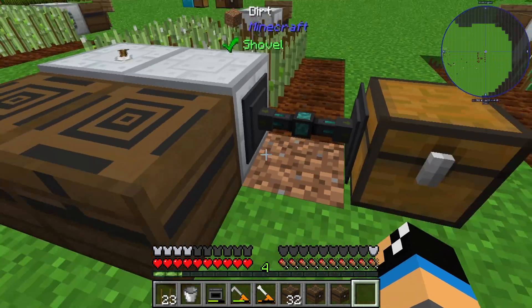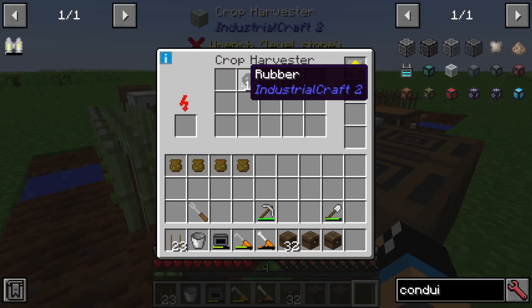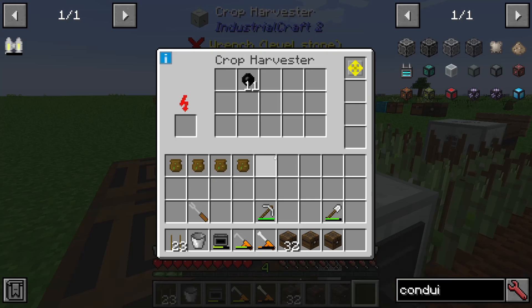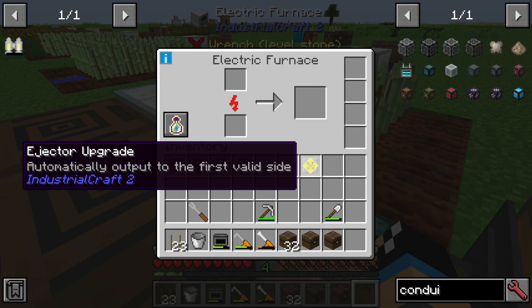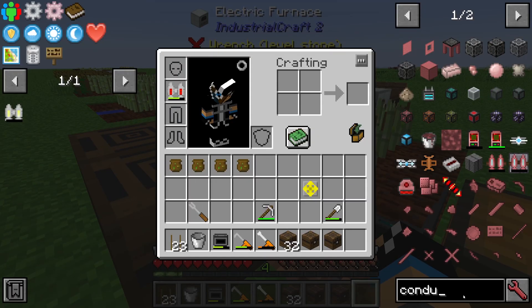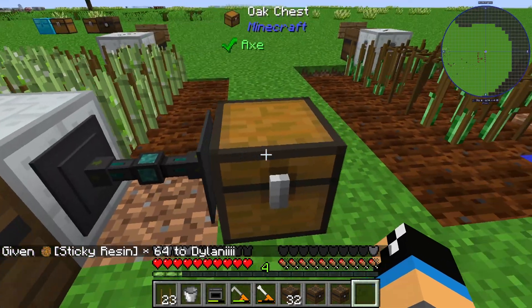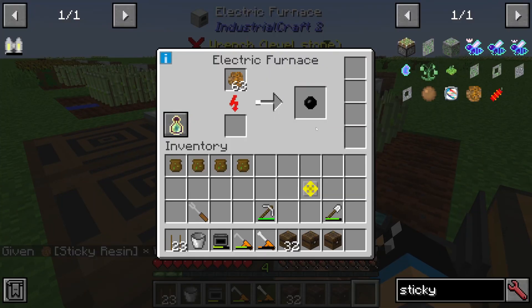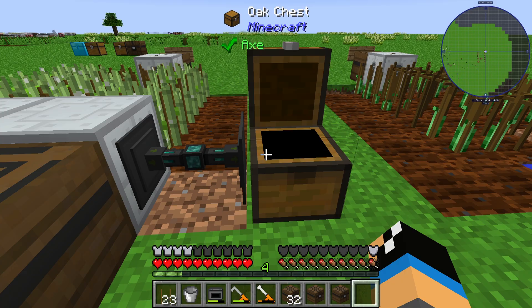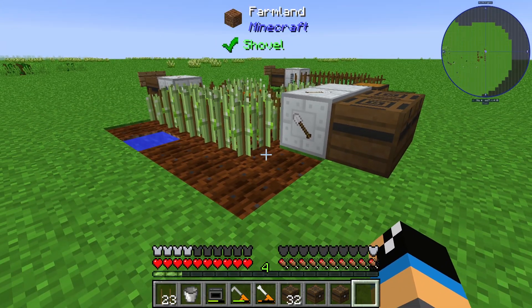All of our sticky resin is pumped into the crop harvester as the next valid inventory. If we use the ejector upgrade with sticky resin placed here, the rubber will in future go into the normal chest — and you can see rubber is already appearing there. That's all for the automated sticky resin farm. I hope I could tell you something useful about it!